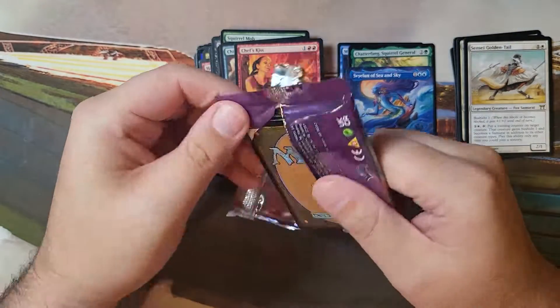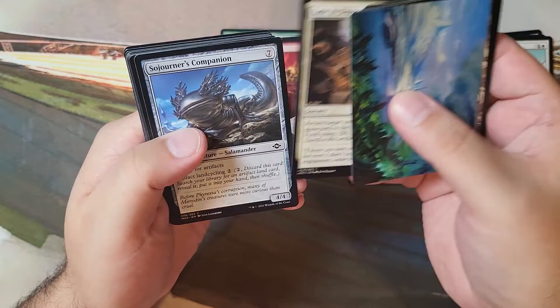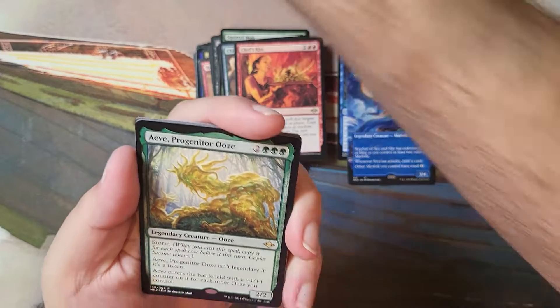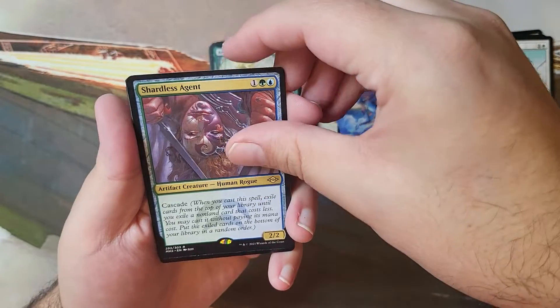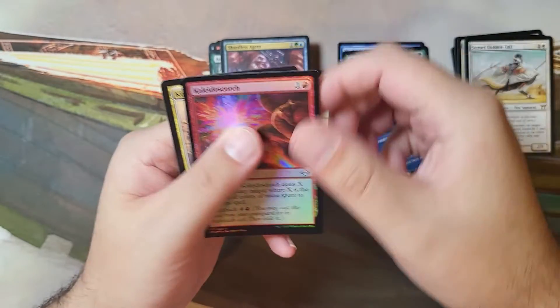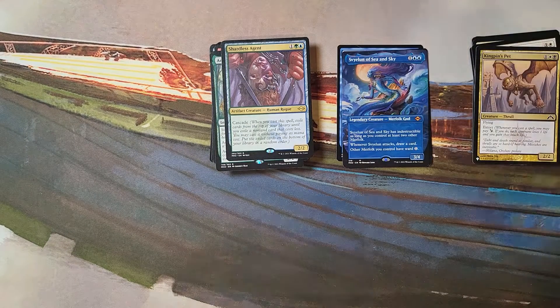Let's keep in mind I'm using TCG market pricing on these cards — there's already a little bit of a skew there compared to your average price, still not doing too well. Progenitor Ooze. Shardless Agent. Kingpin's Pet. That Return to Ravnica block was a lot of fun too — I enjoyed that one. I'm a Golgari player all day though.